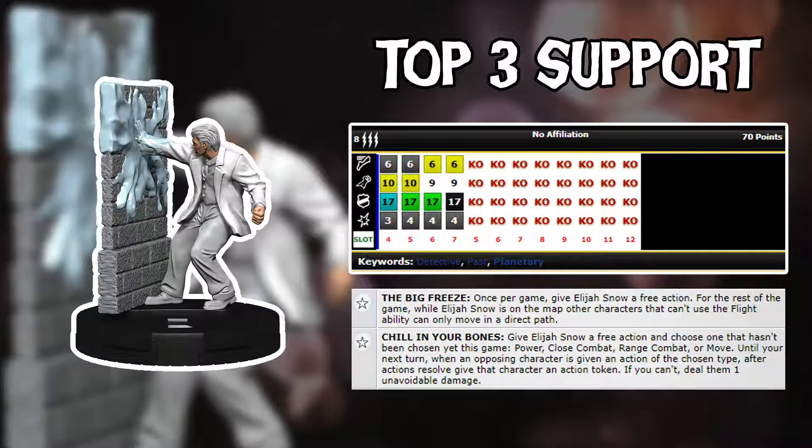But I ended up picking Elijah Snow. He's the super rare from Elseworlds and what he can do for 70 points is almost unbelievable. Looking at his dial, he's got Running Shot, Pulse Wave, Barrier, and Leadership — a fantastic set for a support character. He has 8 range and 3 targets, which is just insane for 70 points. He has Indomitable. My friend Joe played him at a WizKids Open recently and got so many compliments — it's a figure not a lot of people look at, but I think it warrants discussion.